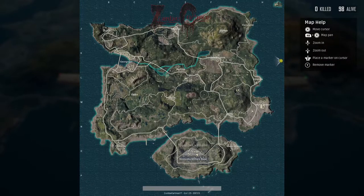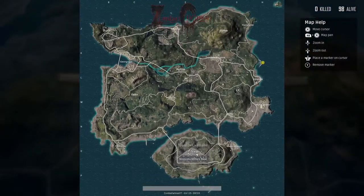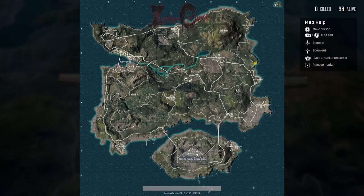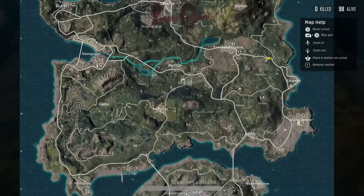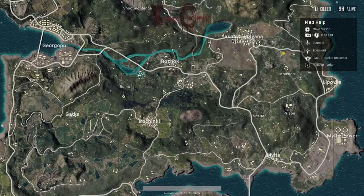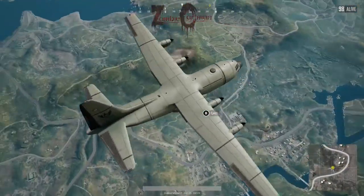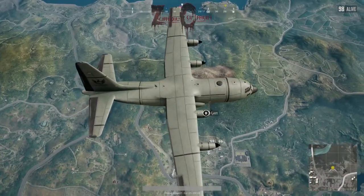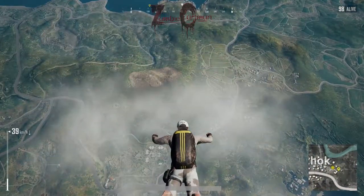For this last clip, I wanted to show a hot drop at the school. The school seems to be a common place to hot drop because the plane likes to fly right over the center of the map most of the time. A lot of times though it'll be offset from the center, and you'll see people trying to jump from the plane early trying to hit the school, when really you want to wait until you're just in line with the building itself. Don't jump before then.